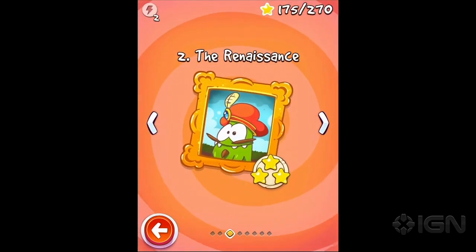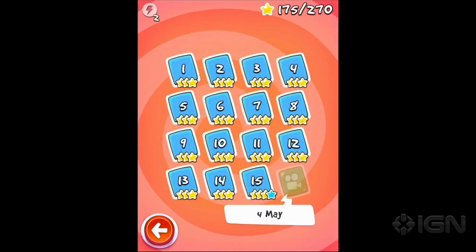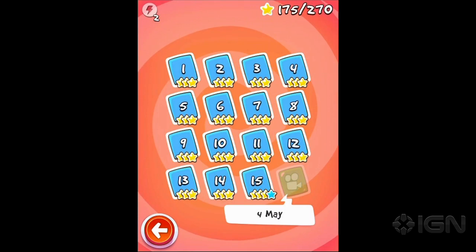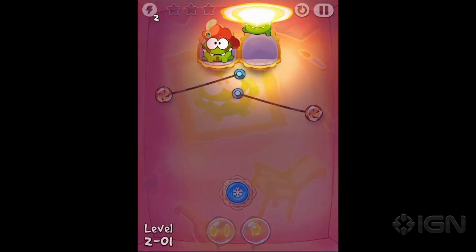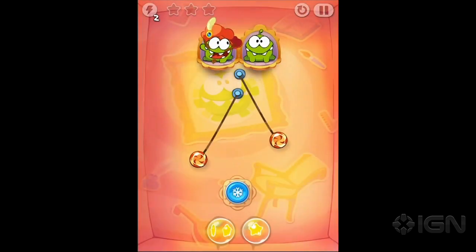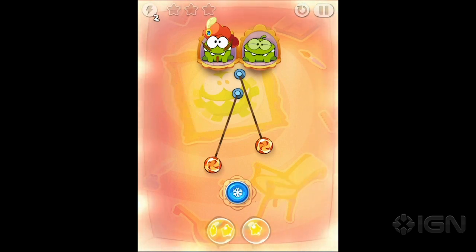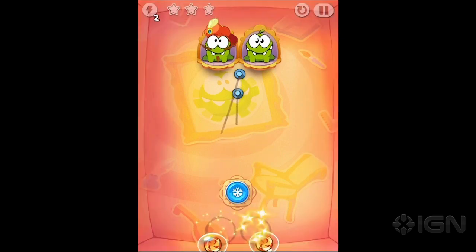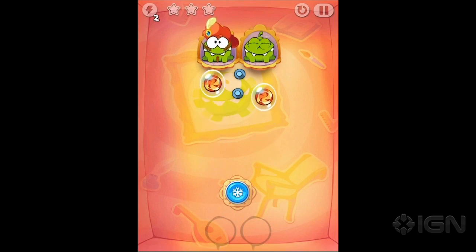There are six sets of levels, and like the other Cut the Rope games, each one sort of has its own gimmick or introduces a new way to play or a new puzzle mechanic. A lot of stuff carries over from the old ones. But right off the bat you've got that time freeze. The one interesting thing is it also stops momentum, so if you cut it, it just goes straight down. That's used to solve puzzles. These are the 15 Renaissance levels and they all sort of use this time freeze mechanic.